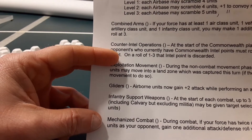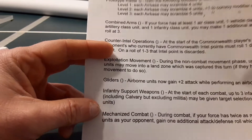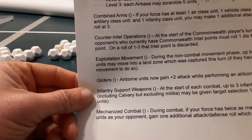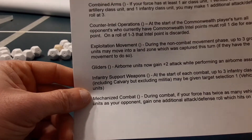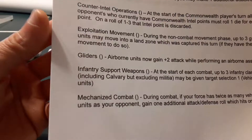Units moving after combat into a zone that was captured if they have the movement. Plus one to an attack when performing airborne assaults with gliders. Target selection: vehicle class units with infantry support weapons, mechanized combat — if you have twice as many vehicle class units as your opponent, gain one additional attack or defense roll which hits on a one through three.